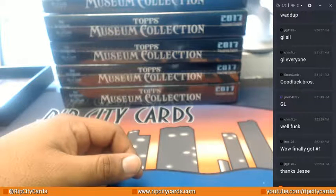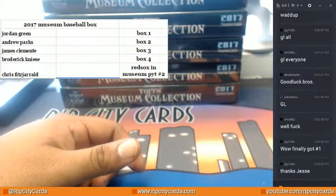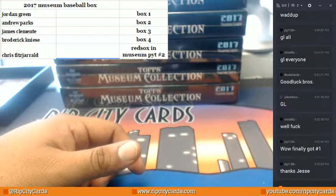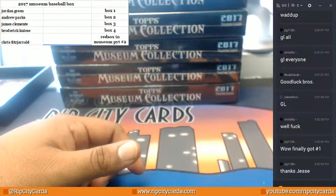My man finally got the number one — second day mojo! Alright, so I'm going to put it up on the screen of what can be available. That's your draft order there: Jordan going first, Andrew second, James third, Broderick fourth, and Chris fifth.